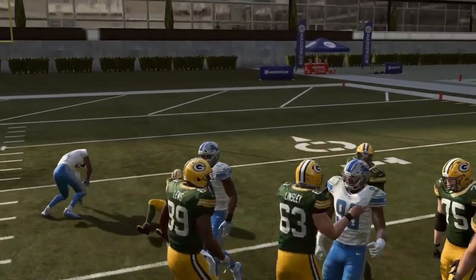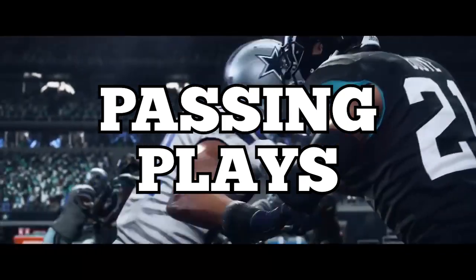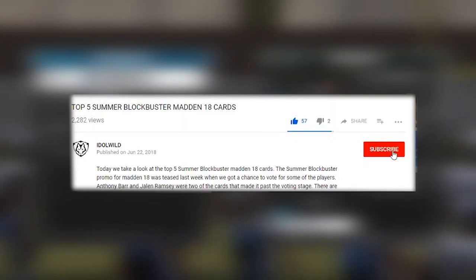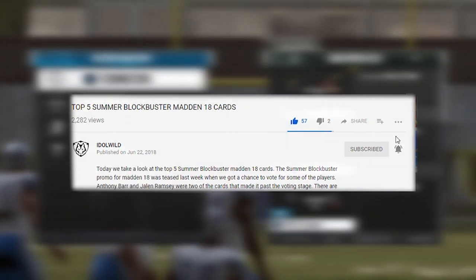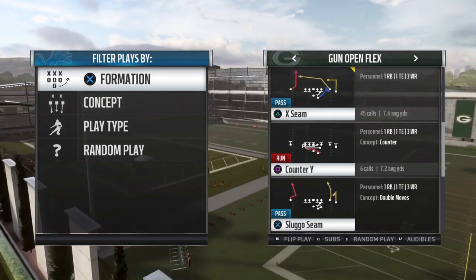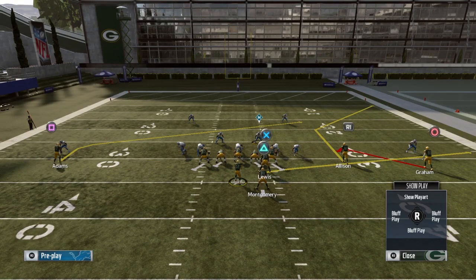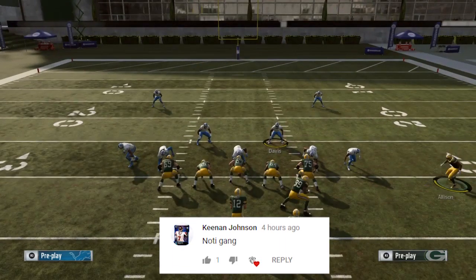Now I want to show you some of the passing plays you can use from this formation to complement the runs. This video is mainly about the running plays, but to help those runs you need some passing plays — otherwise your opponent will just run commit every single time. If they send all 11 in the box, no matter how good your runners are, you're not going to get yards. The two main passing plays I like from this formation are the Z Spot and the X Seam.